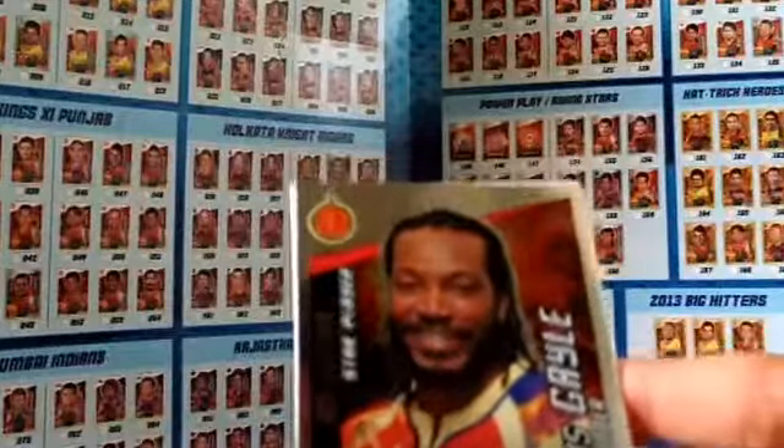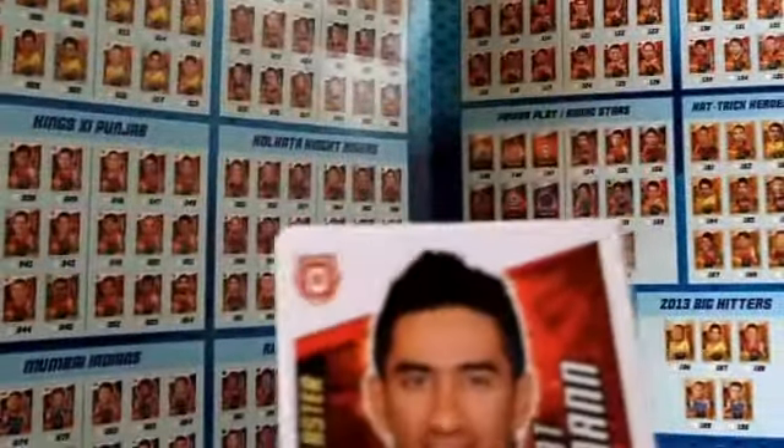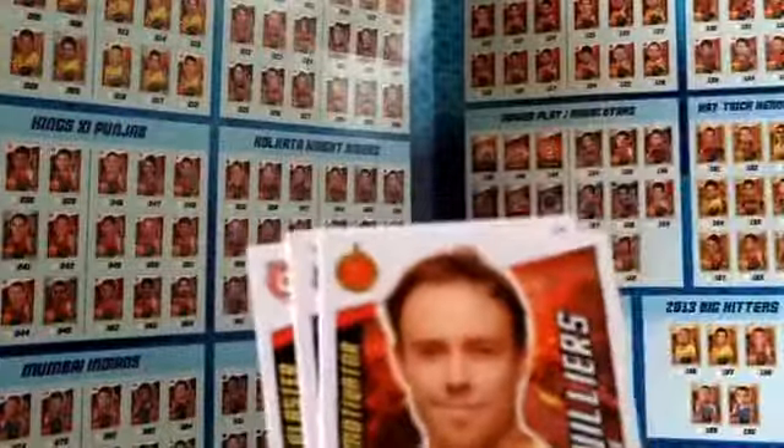Next pack, we've got Chris Gayle All-Rounder Star Player card from Royal Challengers Bangalore. Then we have Gurkirat Singh Maan, Ashish Reddy, ABWS and Phyush Chawla.